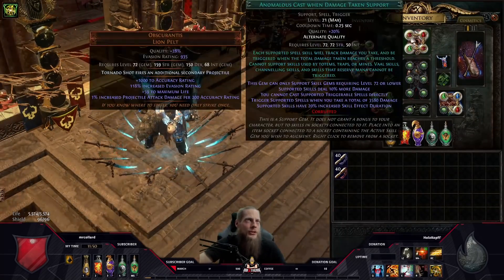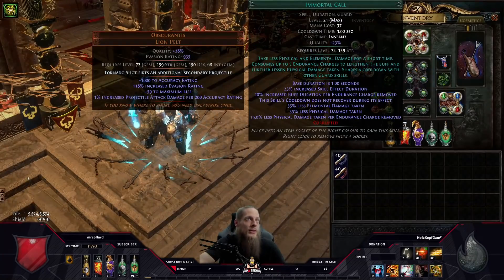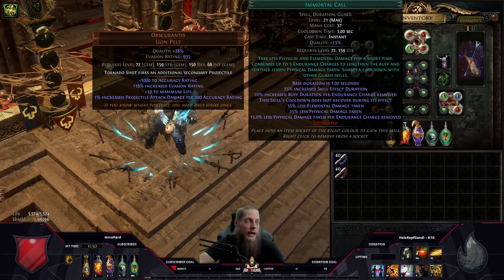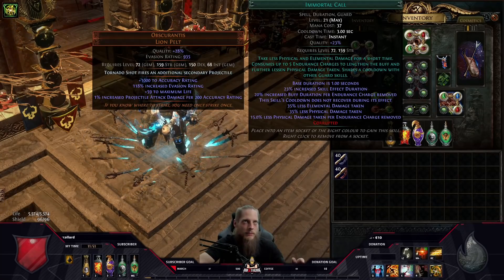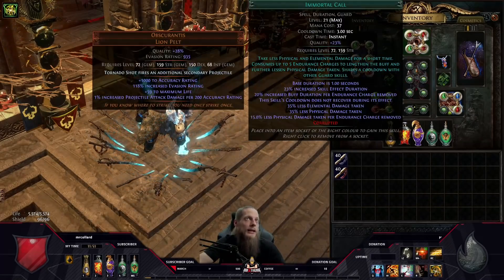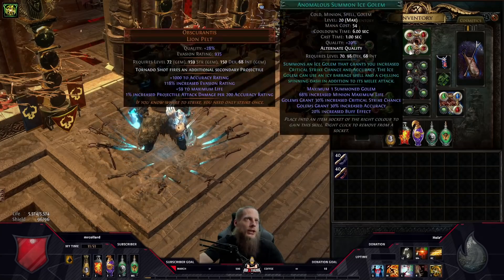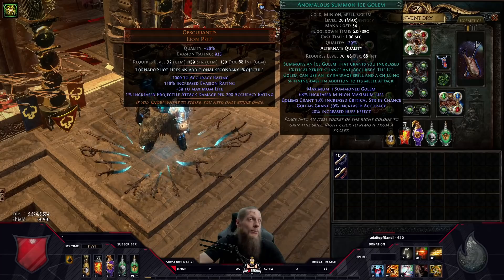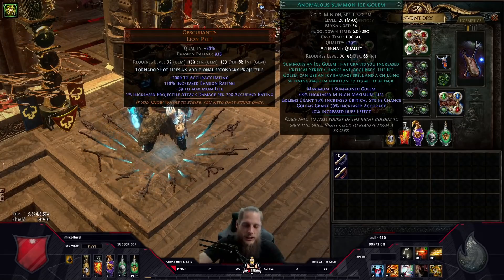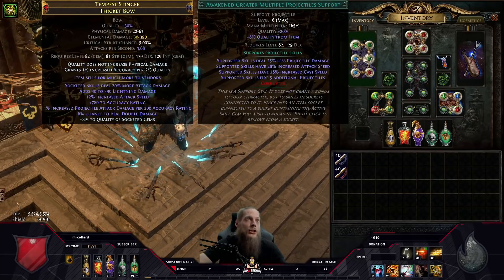For the CwDT setup: immortal call with increased duration, because as Juggernaut I generate endurance charges, and with them immortal call lasts 2.99 seconds on a 3-second cooldown — so it's almost always up, providing a big layer of defense against physical and elemental damage. I also have Summon Ice Golem in this setup; it dies constantly, but if it's up the accuracy buff is nice extra damage. Main links for Tornado Shot: Additional Accuracy, GMP, Elemental Focus, Lightning Penetration, and Elemental Damage with Attacks.